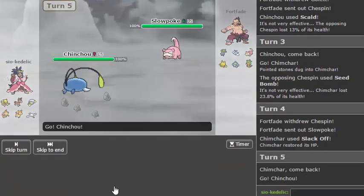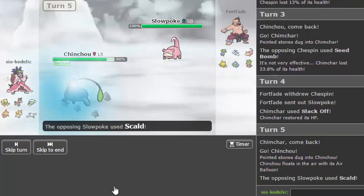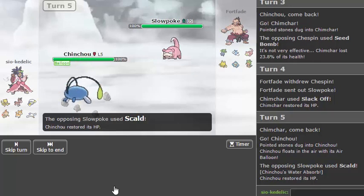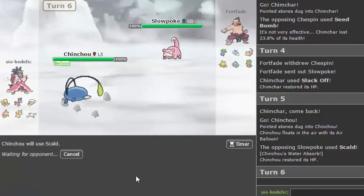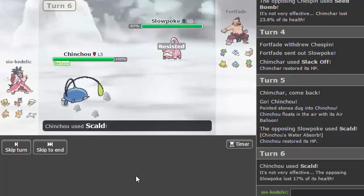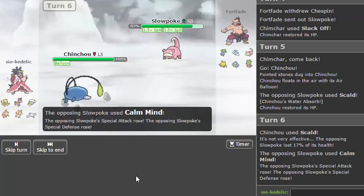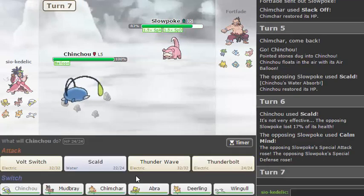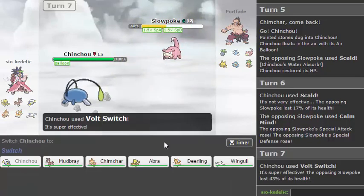I'll go back into Chinchou here, hopefully taking the Water-type attack. There we go. I'm actually going to go for a Scald, predicting his Gullet, or maybe getting a burn — no, okay. Going straight for that then. Let's just Volt Switch out. Should have probably just Thunderbolted I guess.